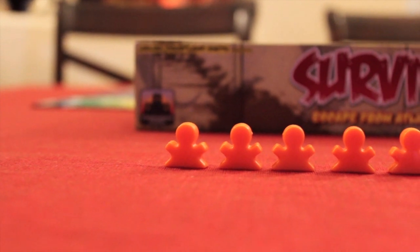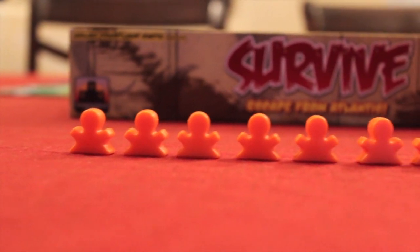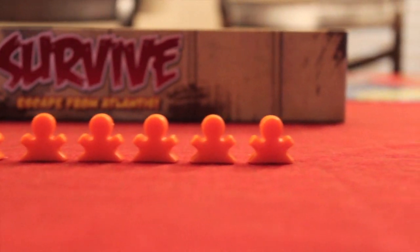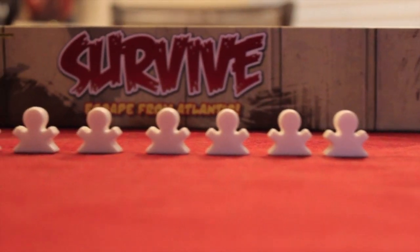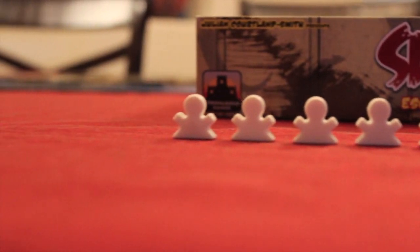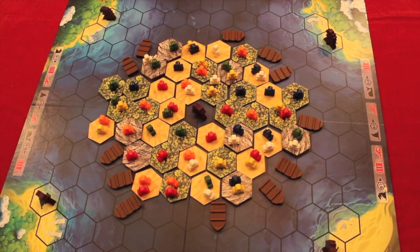In the five and six player expansion, we now have two new colors — the nice little orange ones and the white ones. Here we have it set up with a six player variant, using the overpopulated variant. Normally, if you start with five or six players, you take a certain amount of people out of the game at the beginning so it's not so overpopulated.